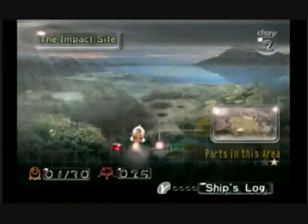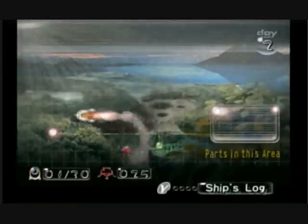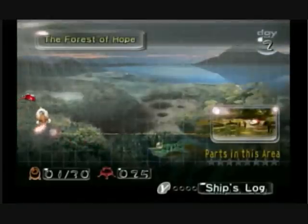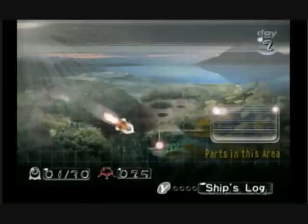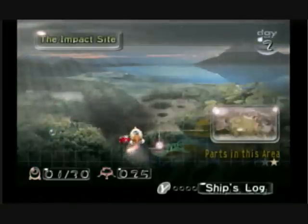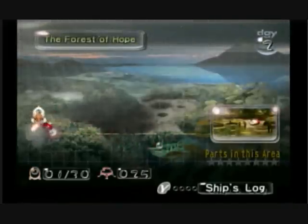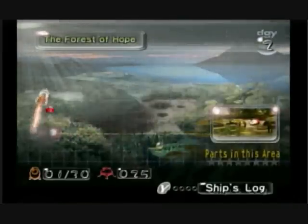Hey YouTube, this is FireWizard23, and welcome back to Let's Play Pikmin! On today's episode, we're going to head to the Forest of Hope. You can see in the lower right corner the number of stars where it says parts in this area. We got one part in the impact site, but there is another ship part there we can't get yet. But there are eight parts in the Forest of Hope — let's go get some!